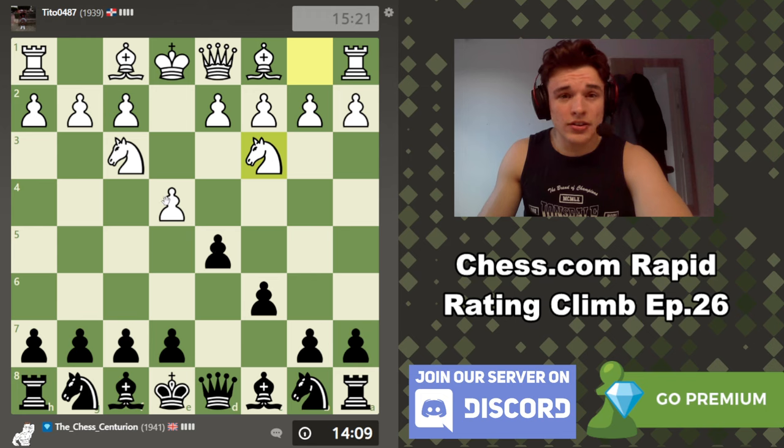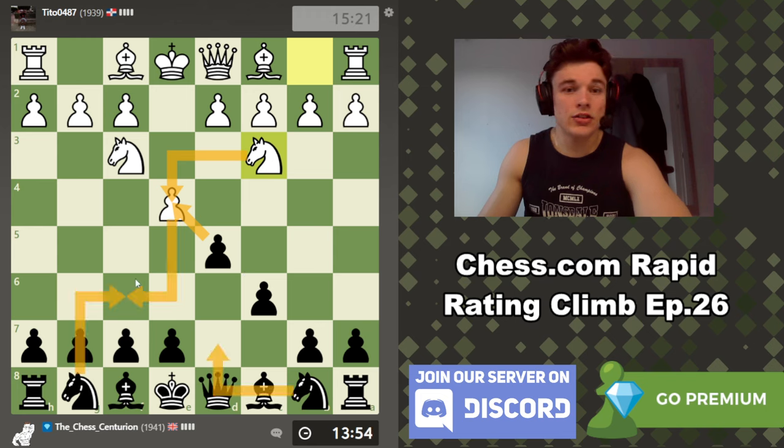What I used to do against this was take, take, knight to f6, take, take. But I've been straying away from that line recently to go more in favour of takes, takes, knight d7, then knight f6. So after knight takes, I don't have to take back with the pawn but I can take back with my knight to keep my pawn structure intact.